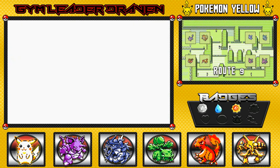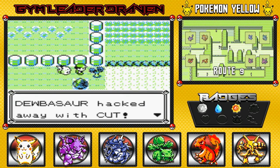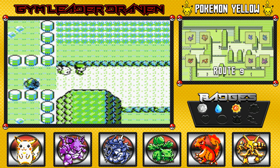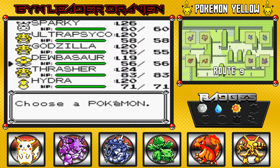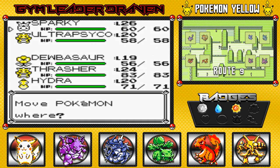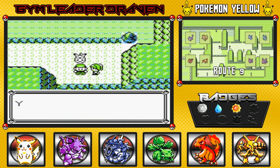Using the cut move, and we have one trainer waiting for us right here. I believe she has some grass type Pokemon, so I'm gonna go with Godzilla because he's been ready for a battle.